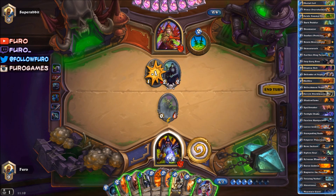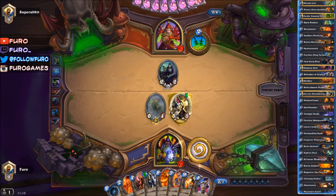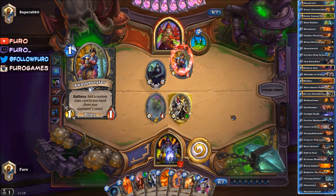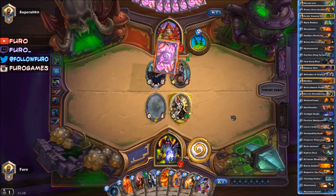We can defend off Argus — dropping the Sen'jin Shieldmasta, that one will get buffed by the Blood Imp, so the Blood Imp is doing his job. The buffs so far have all been wonderful — quite some value out of the Blood Imp here. Another Swash Burglar — so much to steal.